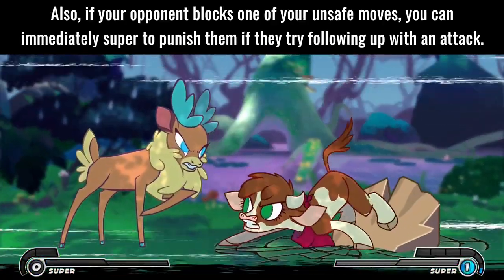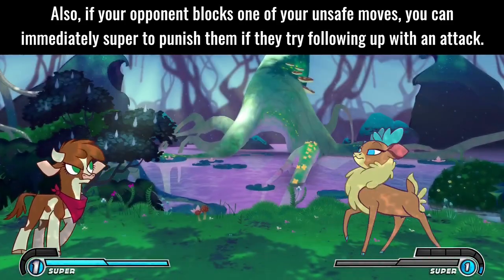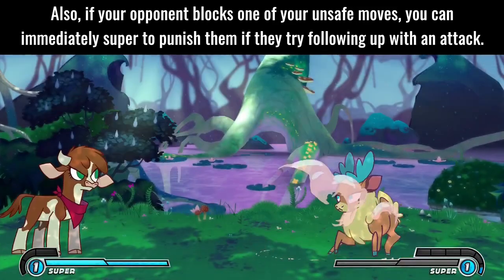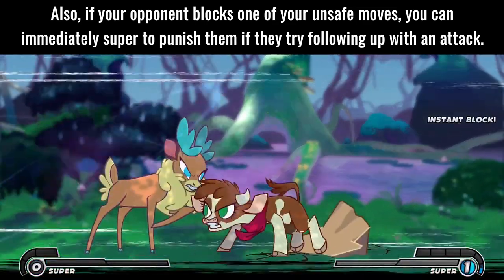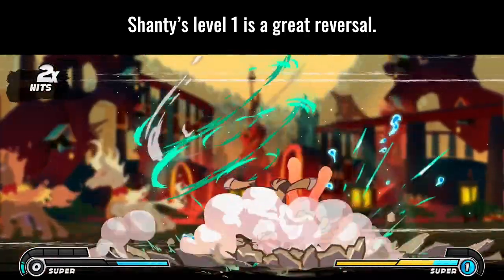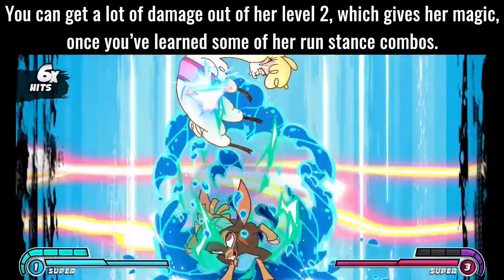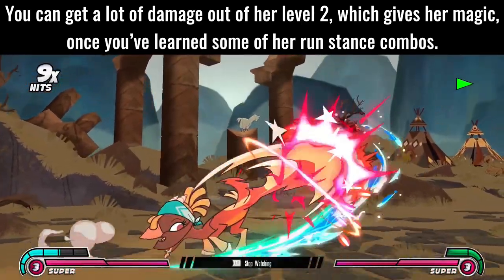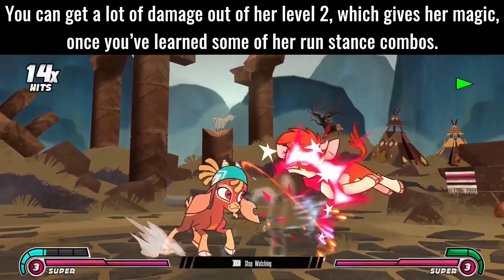Arizona's level 1 can still chip out opponents and counter well in a pinch, since it's invincible on startup. Also, if your opponent blocks one of your unsafe moves, you can immediately super to punish them if they try following up with an attack. Shanty's level 1 is a great reversal. You can get a lot of damage out of her level 2, which gives her magic once you've learned some of her run stance combos.